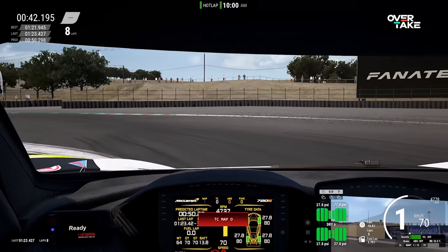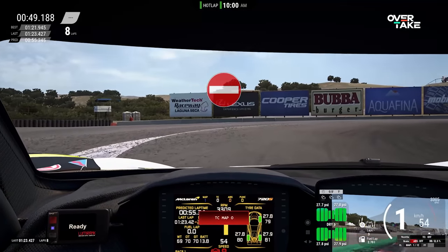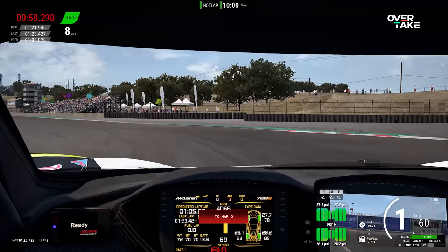And now for our final drive: no assists at all. One would think that lower assist is way quicker than high assist, so surely no assist at all is going to be the best possible outcome. Well, nope. ACC's more realistic modeling of GT3 cars generally means that when you turn the assists off entirely, you're going to have a pretty bad time.